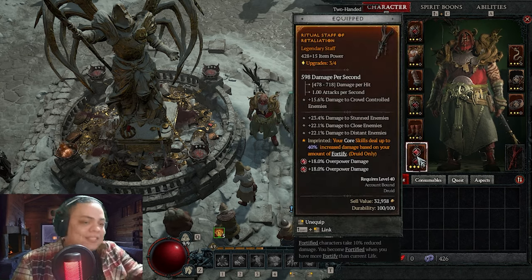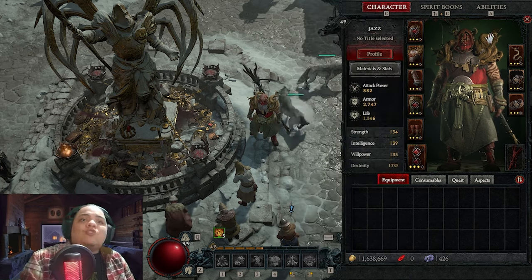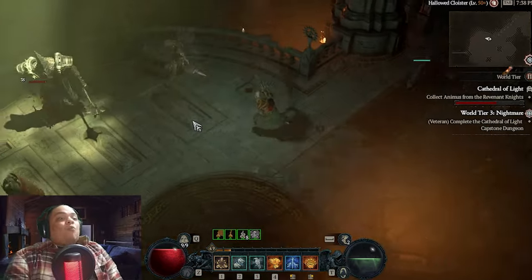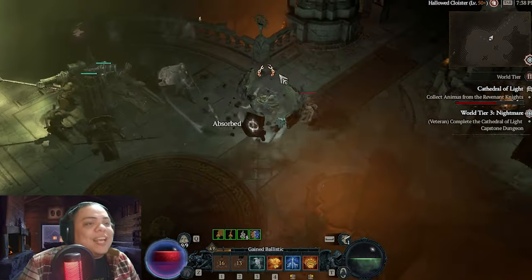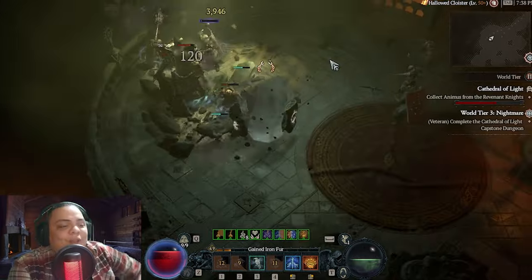On the weapon, I use Red Gems as well because they give me overpower damage. Those are the changes in terms of gear. Now, let me switch over to the dungeon so you can see it.